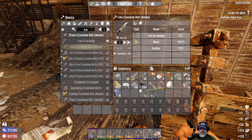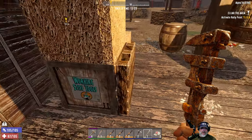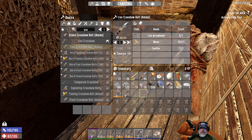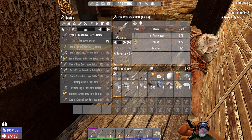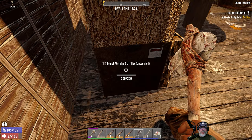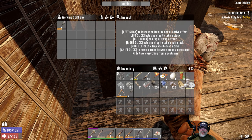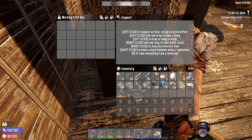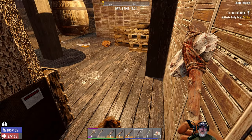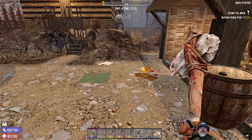We got a total of 10 ingots out of that — not too bad. Let's see what's in the Working Stiffs here. I left my lucky looters back at the base — those will probably just end up selling. Is this any better than what we got? Nope, but it does have more durability, so let's grab that one.